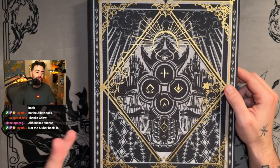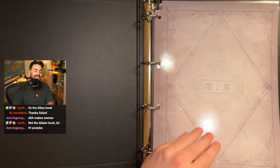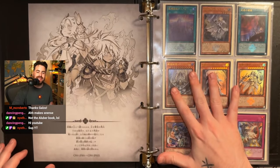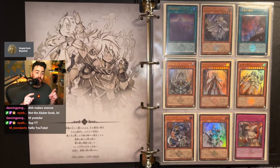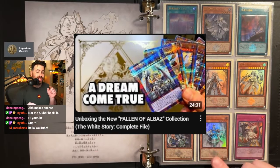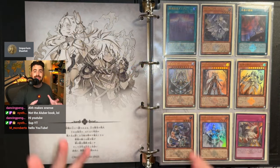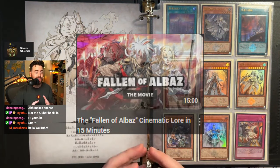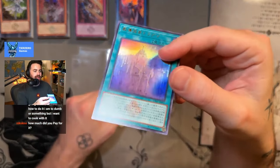Today we're going to do a full walkthrough of every single Branded card and walk through the entire lore card by card using the new Fall of Albaz collection, 'The White Story.' If you want to see me unbox this first, check out the video linked here, and don't forget to watch the entire lore movie I made if you want a cinematic experience. Let's dive into it.